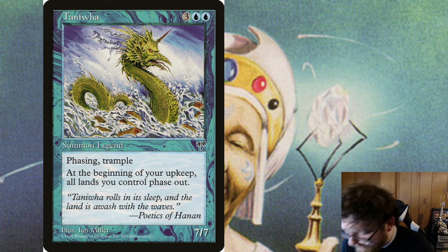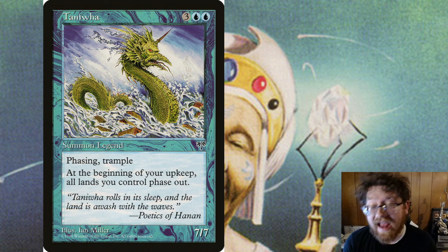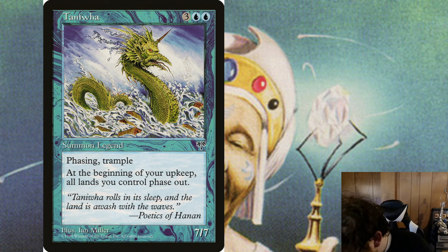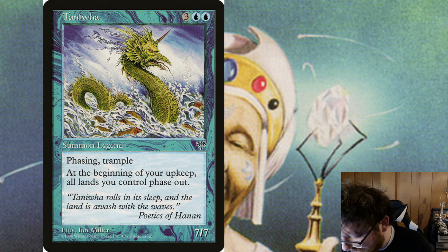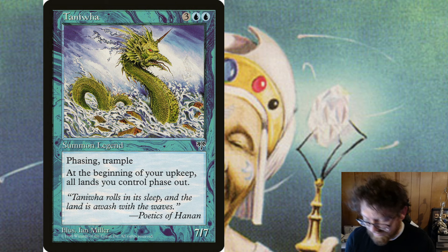Tanihua is a Legendary Serpent. It's a 7/7. It costs 3 generic mana and 2 blue mana. And it has Trample and Phasing, which reads: this phases in or out before your untap during each of your untap steps. While it is phased out, it's treated as though it doesn't exist.